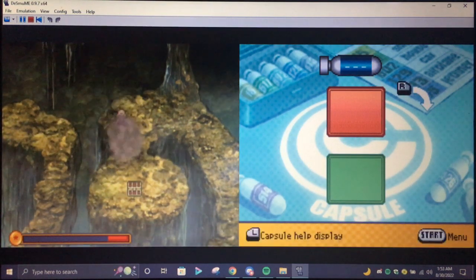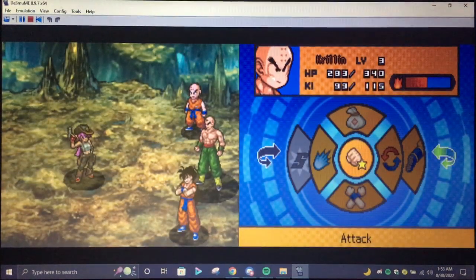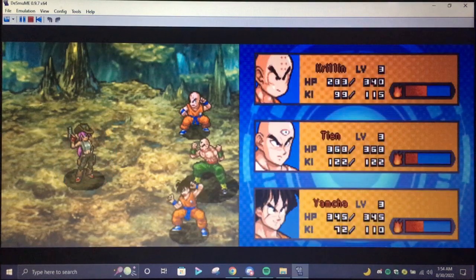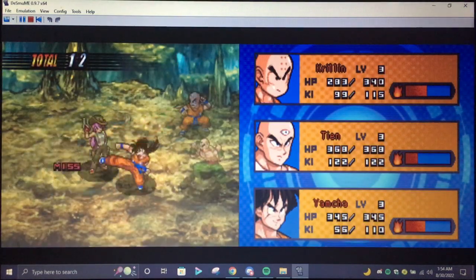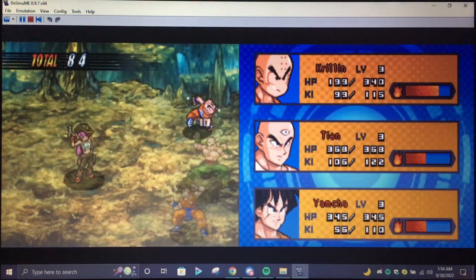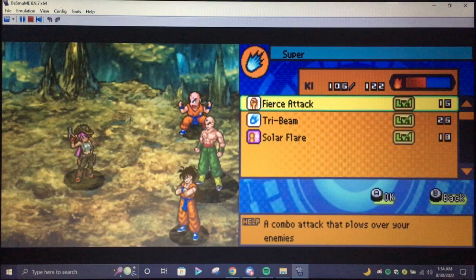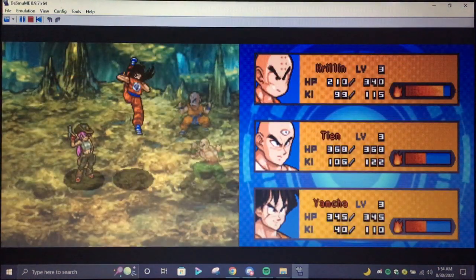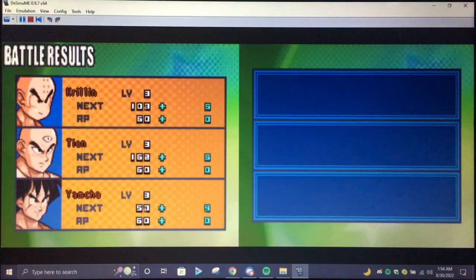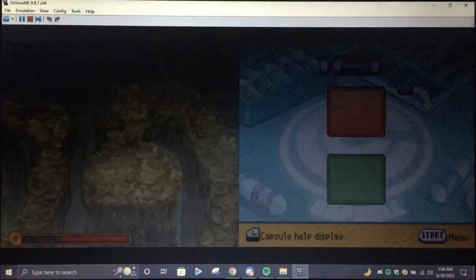What does Tien do? Who's this — is this somebody I can beat the crap out of? She's got good evasion. Wow, she's got good evasion. She also had a lot of money — gone. That's a lot of money for her.